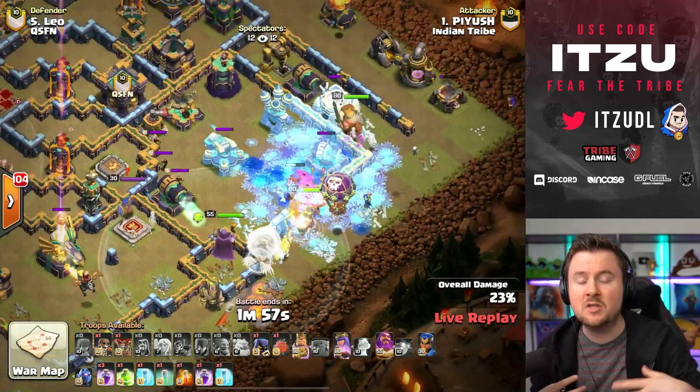This match is incredibly close — only one three-star and a few percentage points separating the teams. Indian Tribe has a small percentage lead. If Indian Tribe gets another three-star with another queen charge hybrid, they'd get a huge boost. The upcoming attack targets a tunnel compartment with a Nader trap, black mines, and red bomb farm — every single one can completely mess up an attack. He has to keep his queen alive against the sweeper, two ground expos, and the Scattershot. And the expos are newly maxed out, which we know is devastating.